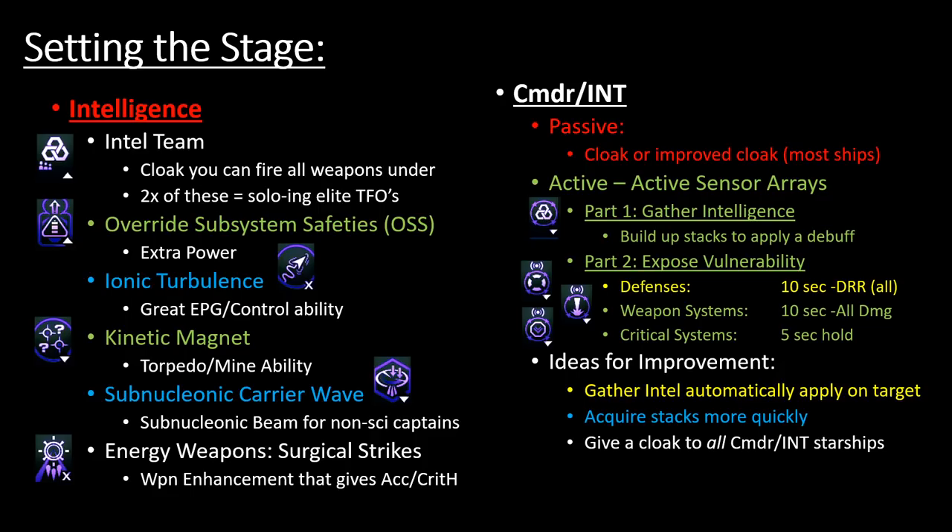When you have a Commander Intelligence starship, most of them get a cloak — or an improved cloak if they already have one. This is the original way KDF battlecruisers got battle cloaks, since battle cloaks are normally only default on Romulan ships and Klingon Raiders (Birds of Prey). Commander Intel is why ships like the K't'inga were among the first battlecruisers to get a battle cloak. Not all Commander Intel ships get cloaks — there are three or four that don't.